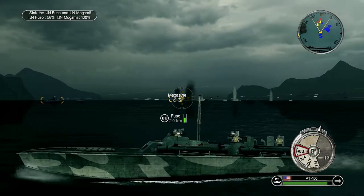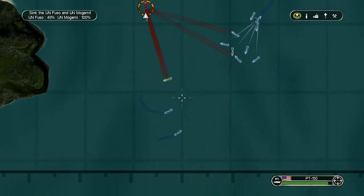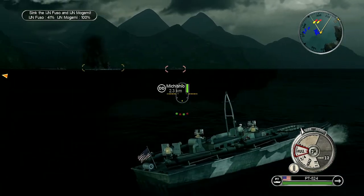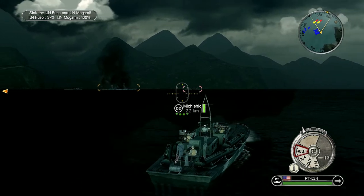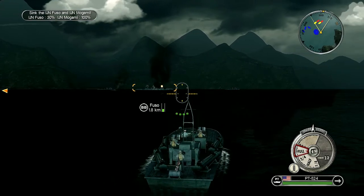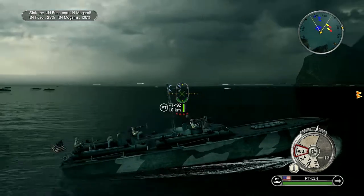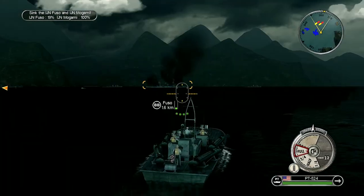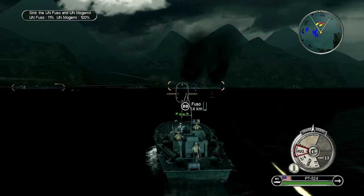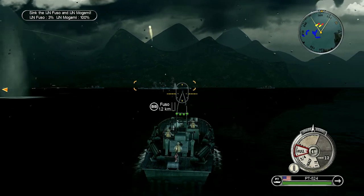Looks like all four torpedoes hit the Fuso — that still won't be going down just to that though. We're going to tell these PC boats to hit the Mogami as well. It appears this formation is still trying to get into position, so we're going to take command and get it moving again. Fuso is just under half health — a few more torpedoes will bring it down. Then we can focus the Mogami.